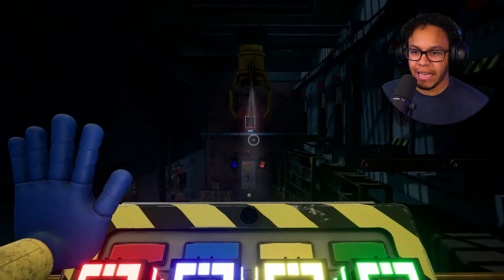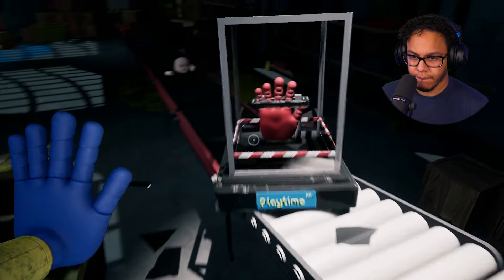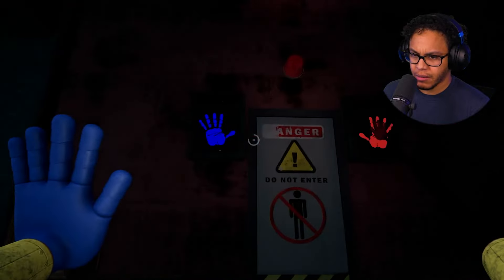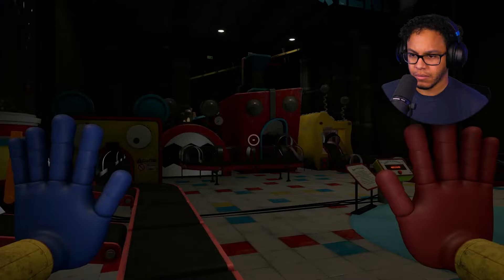Let me go ahead and get that red hand. As y'all can see, I'm about to get my red hand. Successfully attaching it to the grab pack leads us to our second trophy. All we needed to do was get our left hand and right hand. With both hands on the grab pack, we now navigate the labyrinth of Playtime Co. and encounter the Build-A-Friend machine.